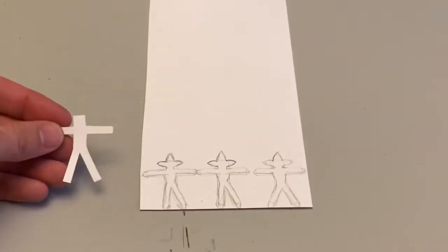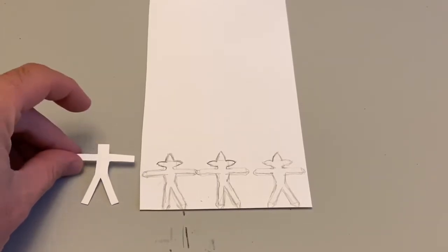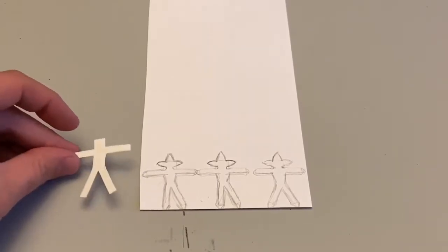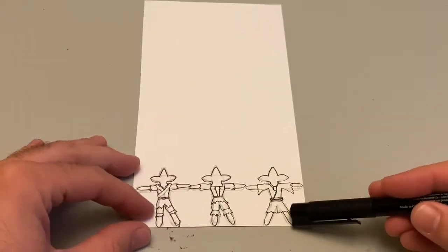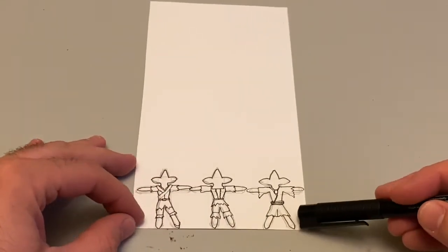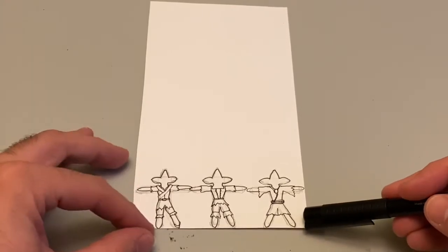We're going to do kind of a speed run on these guys. Here's the standard minifigure cutout stencil. These guys just stand a little bit shorter. Adding some quick detail for reference so we can kind of get an idea of what we want our were-rats to look like.